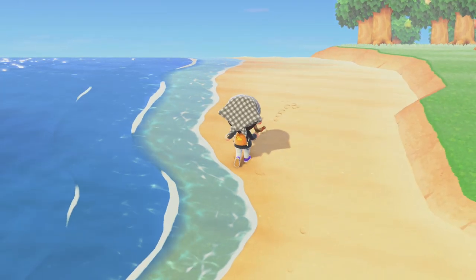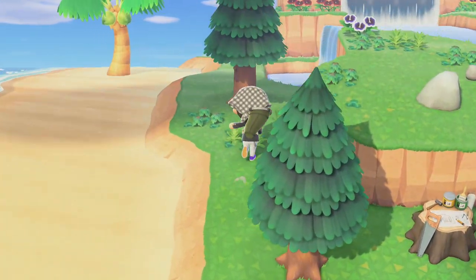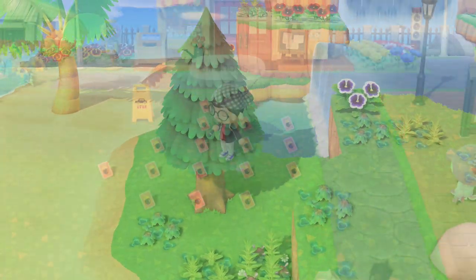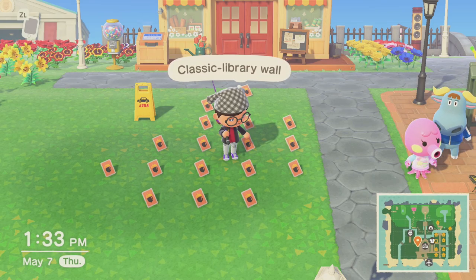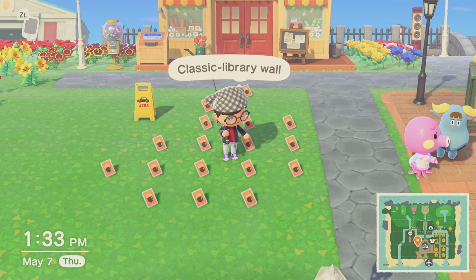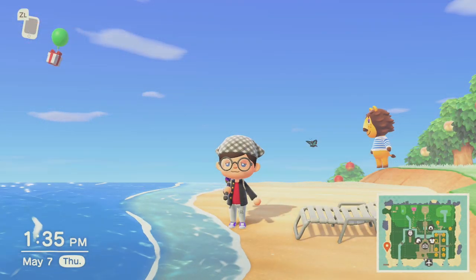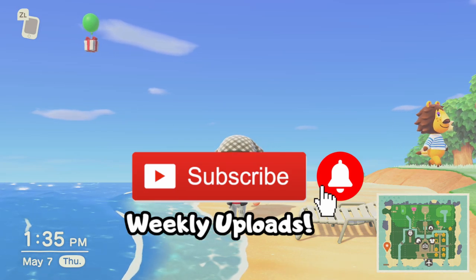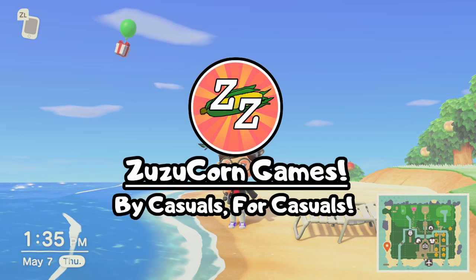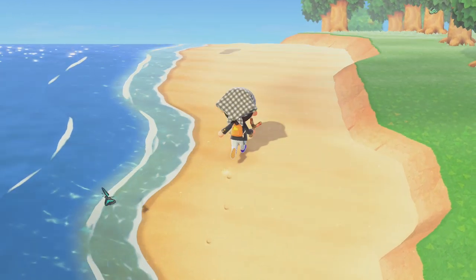Well, that covers most of the ways to get furniture in Animal Crossing New Horizons. There are other ways of course, like through certain events, but what I've mentioned are some consistent ways to get furniture. You can also craft furniture using DIY recipes, and I might make another video on that some other time to show you the best ways to farm DIY recipes. If you enjoyed the video, make sure to subscribe and hit the bell icon too for more Animal Crossing guides and coverage. This has been Zuzucorn Games, by casuals for casuals. Have a nice day and have a great week ahead. Bye bye!